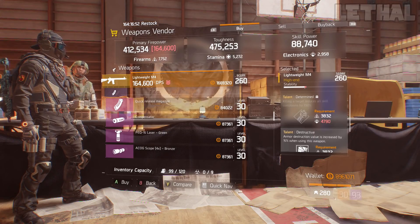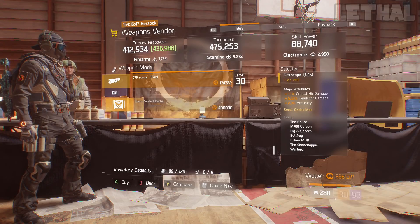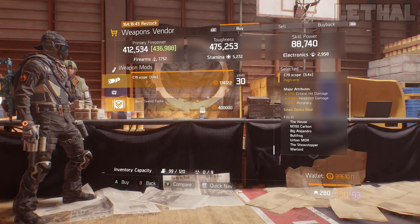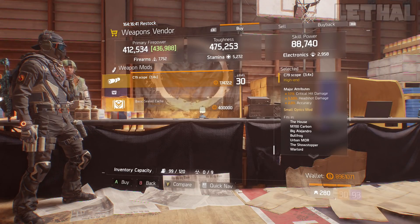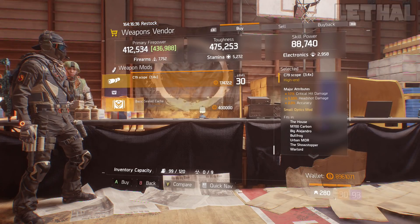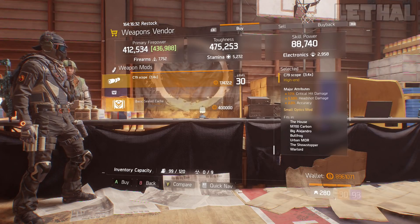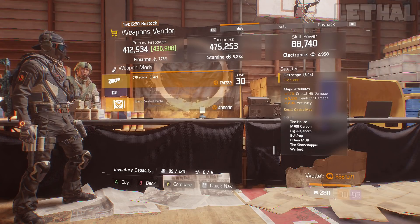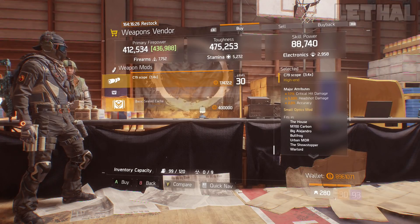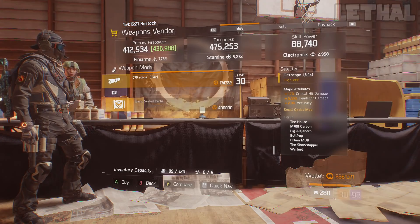The final item from him is this C79 scope. Every time this scope is for sale, I always show it because this is the only scope that works with Deadeye the best, in my opinion. Yes, you can use the other ones, but this one actually doesn't zoom in that much. And if you are making a Deadeye build, using a scope like this is pretty much the way to go. What it comes with is 17% critical head damage, 5.50% headshot damage, and 2% accuracy. So if you guys are in need of an assault rifle for PvE or this scope, check out the Wolvesdain Safehouse right now.